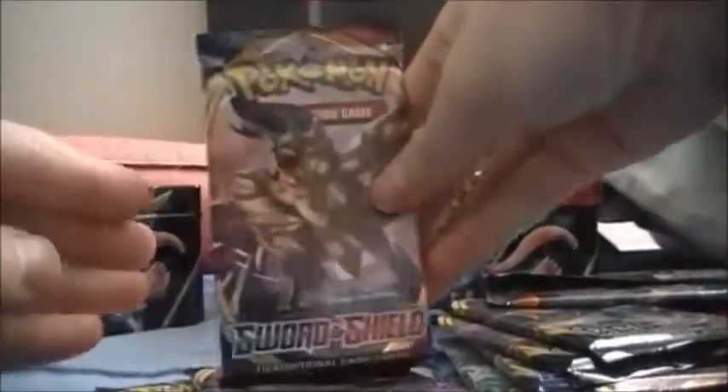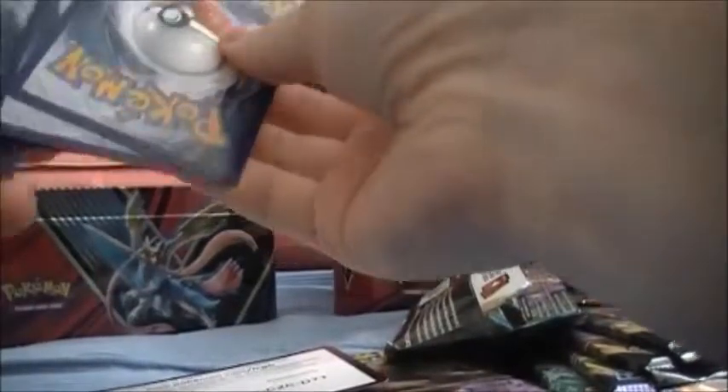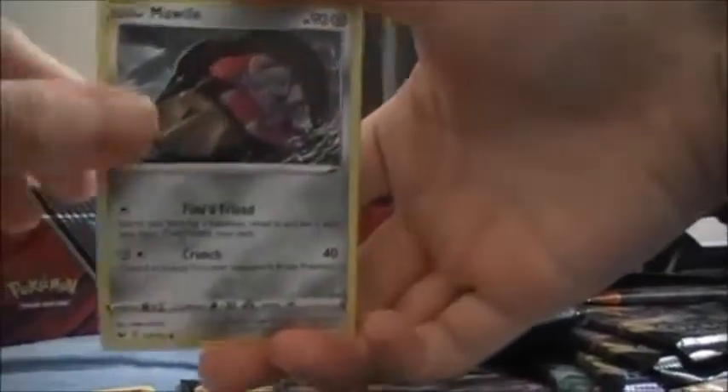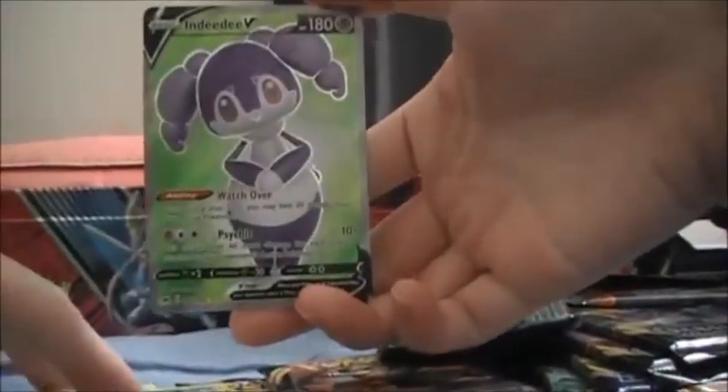Alright, let's go and see what we got in the Sword and Shield pack. We got Metal Energy, Hitmonlee, Galarian Slowpoke, Metal Saucer, Shellder, Mawile, Galarian Ponyta, Sableye, Maractus, another Sableye, Reverse, and an NDVD Full Art. Pretty good, pretty good.